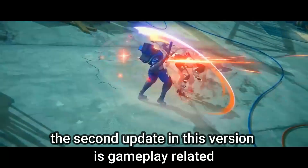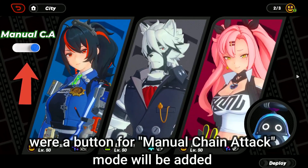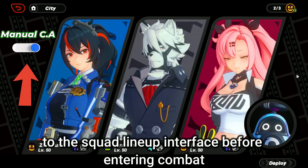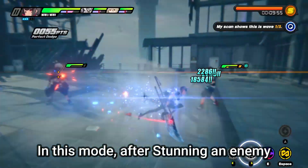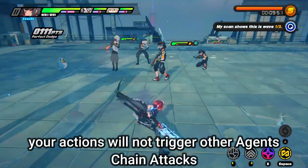The second update in this version is gameplay related, where a button for manual chain attack mode will be added to the squad lineup interface before entering combat. In this mode, after stunning an enemy, your actions will not trigger other agents' chain attacks.